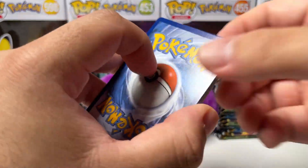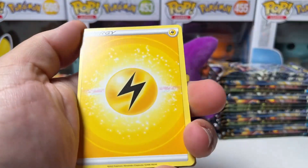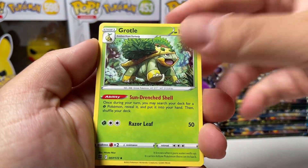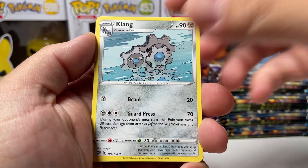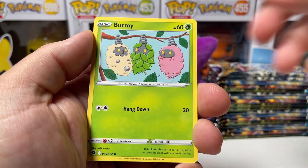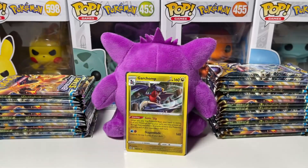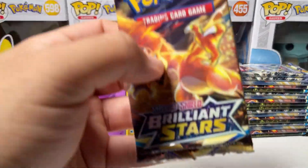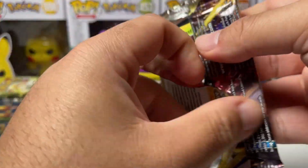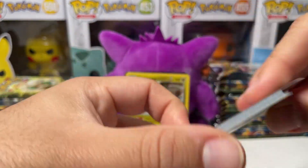There's a code card. Let's do the card trick on this one. We have a Lightning Energy, Berry, Klink, Impidimp, Magmar, Staryu, Burmy on the Branch, Reverse Corphish, and Haxorus. So far nothing too crazy — we did pull a holographic and a V card, Dracovish to be exact, a card I've never pulled before.